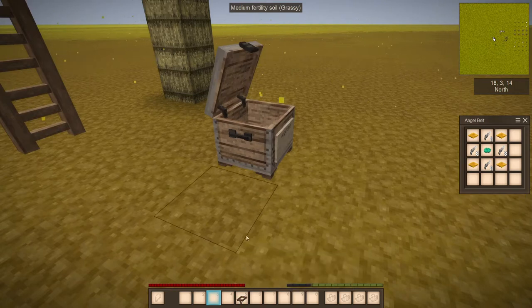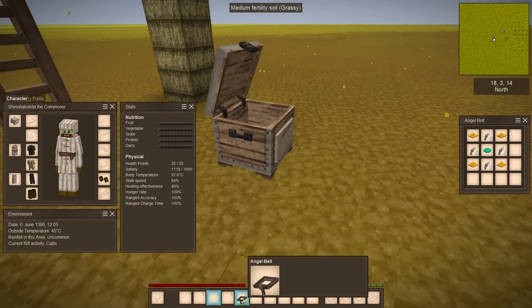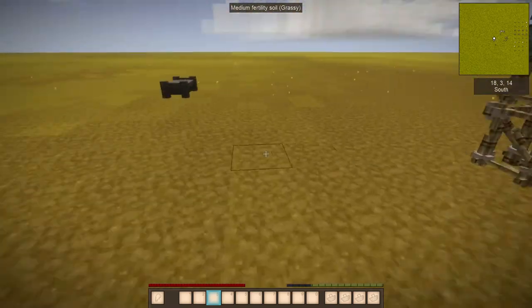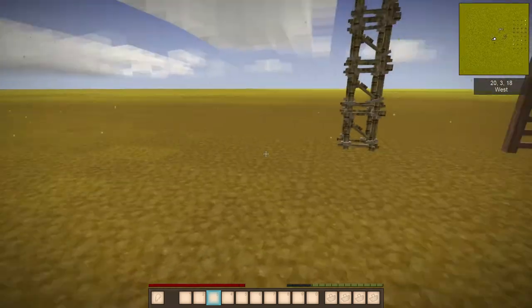Now let's grab an angel belt and equip it. We're going to open up C for the character window and drop it into the belt slot. Now we have it on — but what do we do with it?